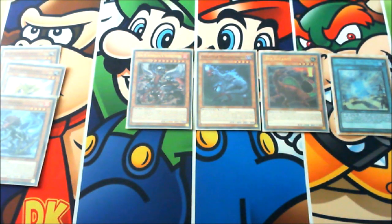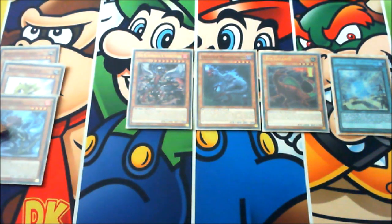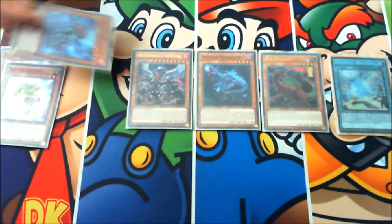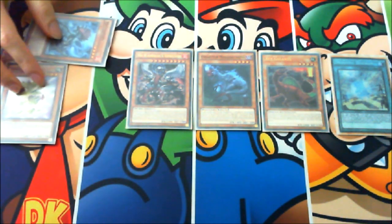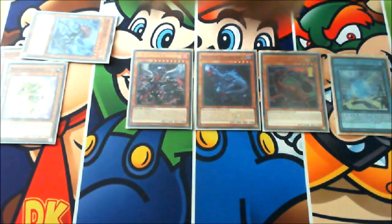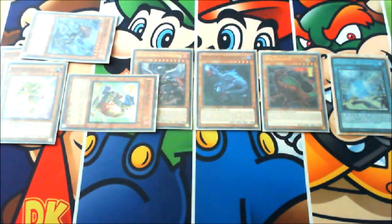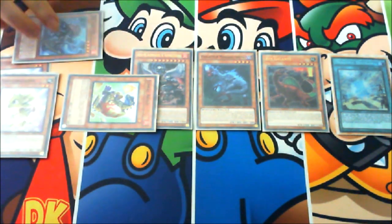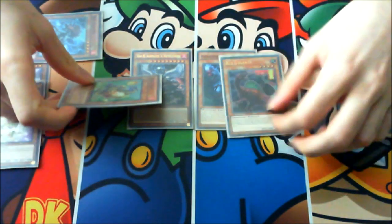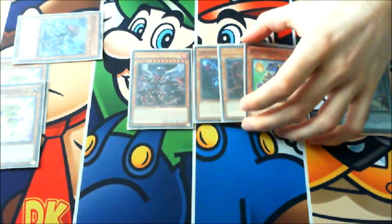Giant Rex can be banished later in the game. Then activate Miscellaneous's effect by banishing one dinosaur — itself — to special summon a level one dinosaur, which will be Drago Iolo. Since Iolo is a tuner, you can synchro summon for level nine using these three monsters together.